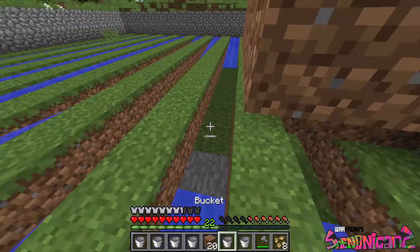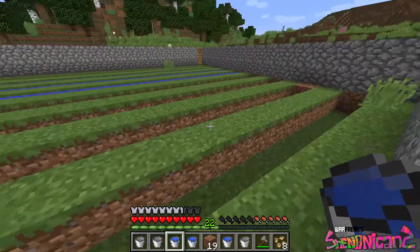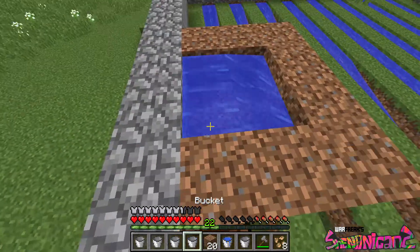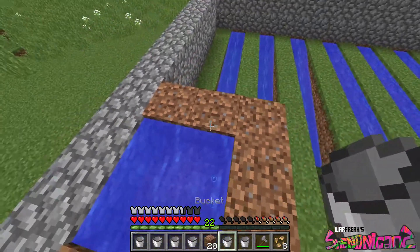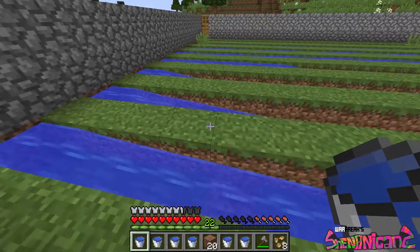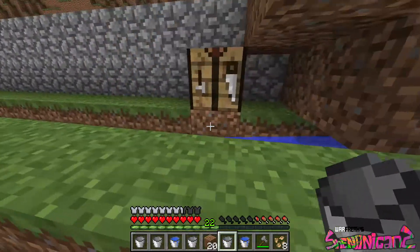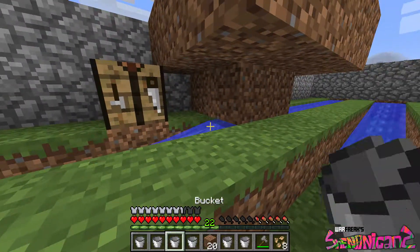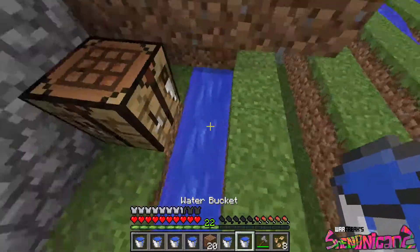All right, so what we do is we just take these water sources. Did I mess up? I did — yeah, there's a block right there. Good thing I didn't wait till last minute for that one. Oops, I messed up already. Luckily I fixed it. And then we just do this, this, and this — and yeah, there you go. There's your infinite water source right inside your crop house. It looks like a giant eye, so I'll just go under it.